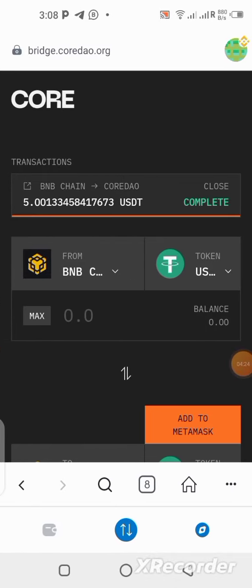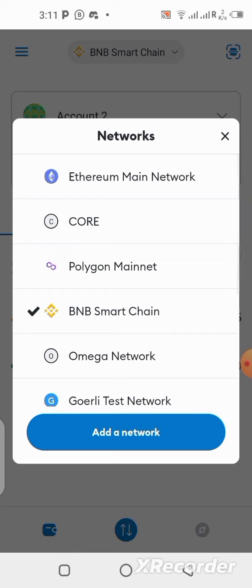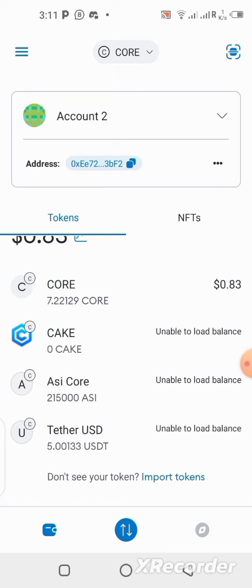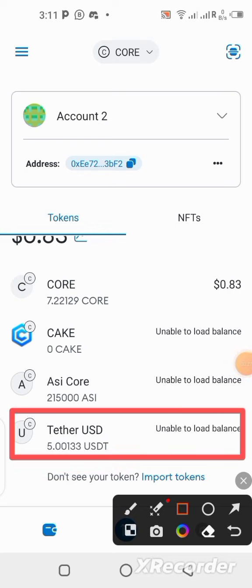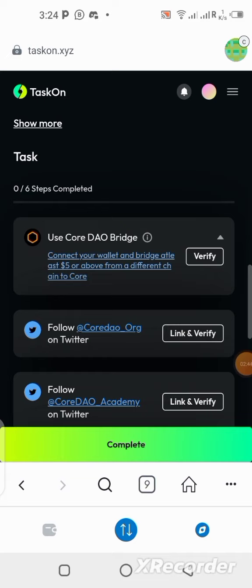It's completed now — you can see it on my page live and direct. The USDT is no longer on BNB, so let's switch network to the Core DAO blockchain to check. You can see it boldly on my balance — I have the USDT right here. I've just bridged from BNB to Core DAO. Now let's go back to the task website and click 'Verify' to confirm we've done the bridging.